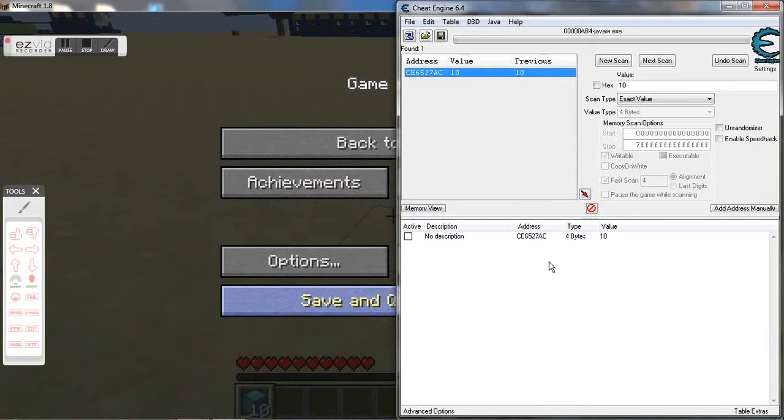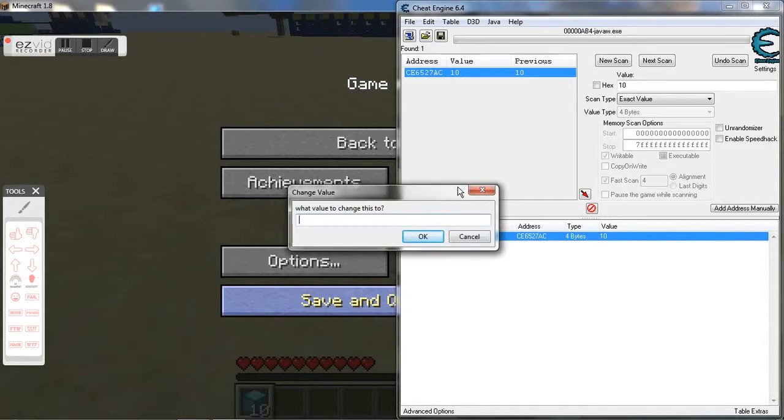So we drag it down there, then you click on active, change the value, and change it to whatever you want. I'm choosing 9,000 — just because I can.